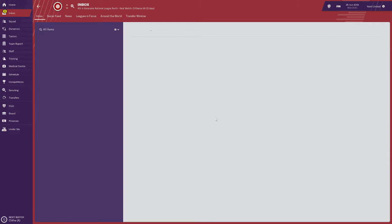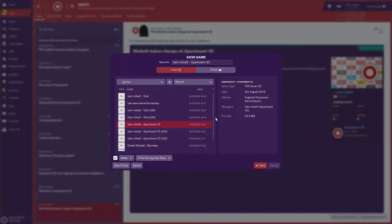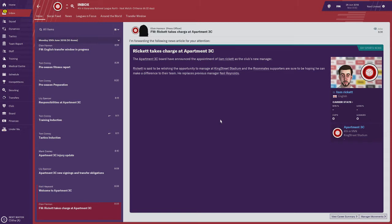We are in — now that's saved, let's get into it. As you can see, I have now taken charge of the Apartment 3C football team. Let's see how this goes. We'll just go through the emails first. Welcome — 950 pounds a week, that's not bad.